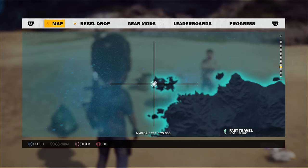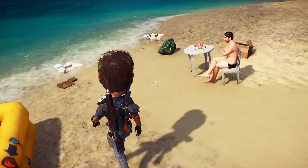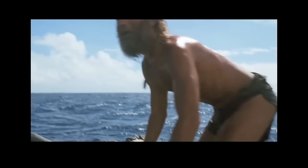Another film reference can be found in the most north-west part of the map. On a beach there is a bearded man living alone with only a yellow lifeboat and occasionally washed-up packages. This mirrors the events of Castaway, released back in 2000. I tried my best to find Wilson but he wasn't there.